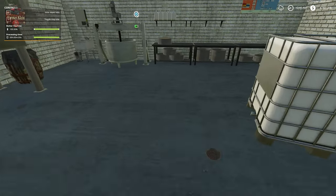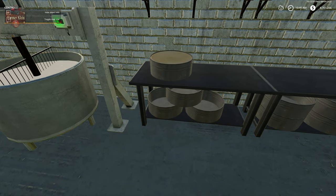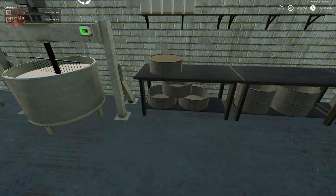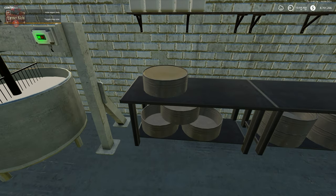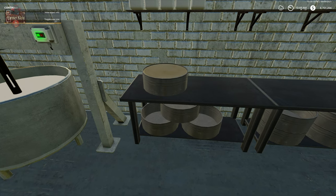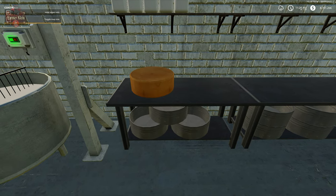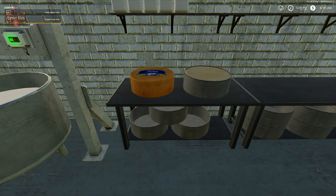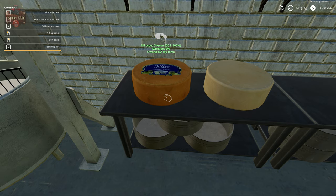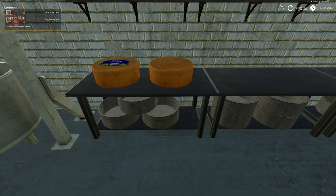We've got a little cheese being made here — let's fast forward. We started the process around 10:30 a.m. We're going to watch the cheese progress from being in the form, to being taken out of the form, changing color. Once it gets a label, it is finished — 250 liters of cheese.